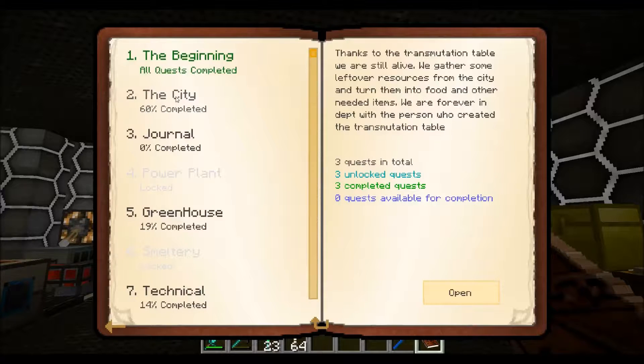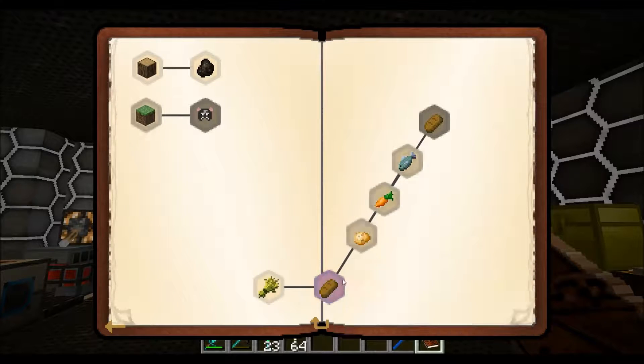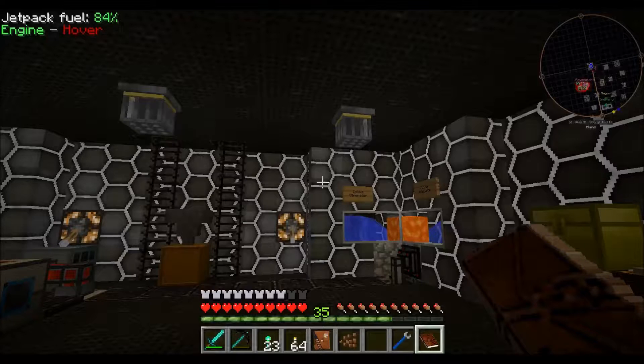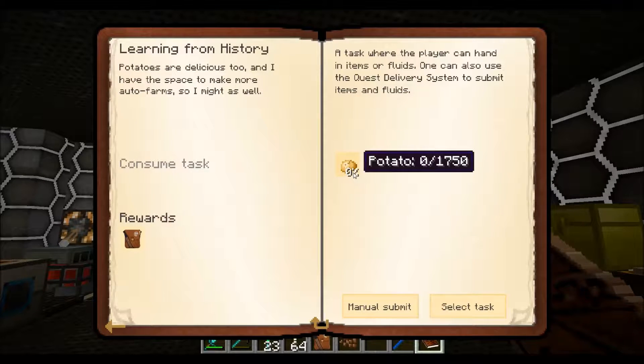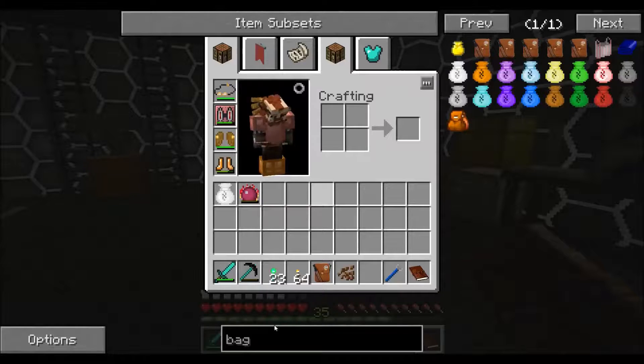I've done a few things in the meantime. Greenhouse - we finally have bread for days, and cocoa beans. Nice. Potatoes are delicious and I have the space to make more auto farms.